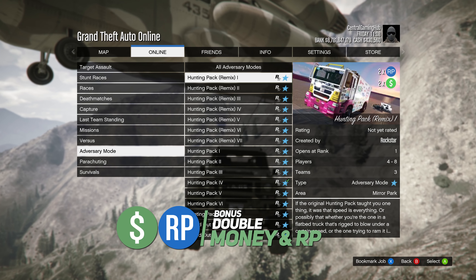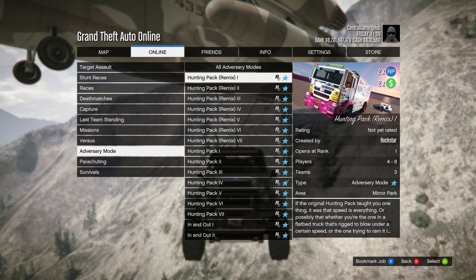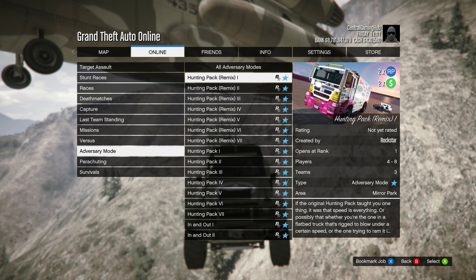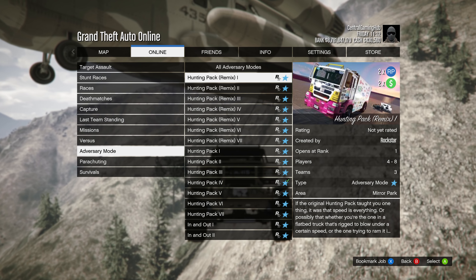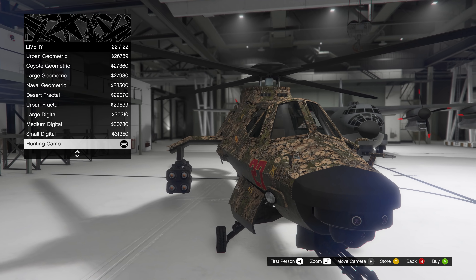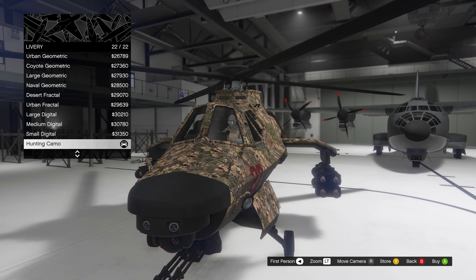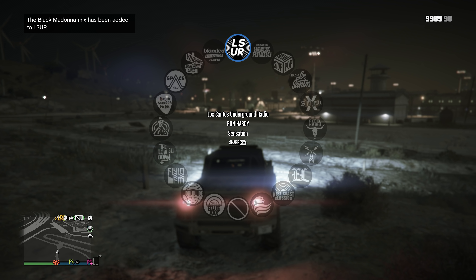This adversary mode is also double money and RP this week. There's also an increase of popularity in the promotional missions — do you guys even do those anymore? Also added was a brand new livery for the Akula and the Avenger called Hunting Camo, which looks straight out of Duck Dynasty. The Black Madonna mix has now been added to LSUR, so her whole DJ set is now part of the radio station.